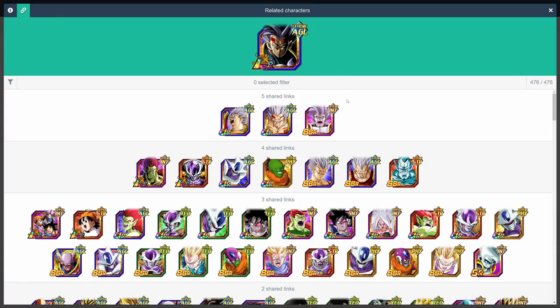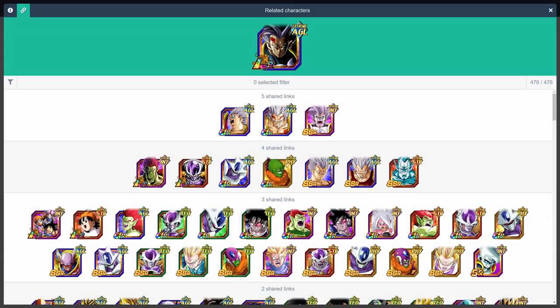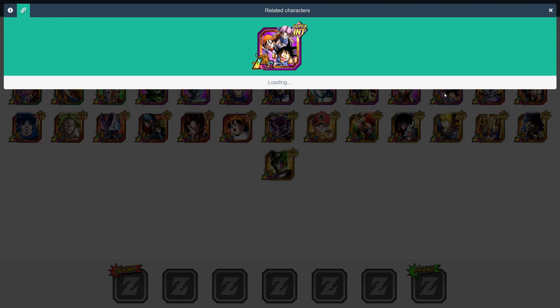LR Baby's best linking partner is definitely his TUR form. They share 5 links, for a total boost of plus 15% attack and plus 6 ki. If you don't have the TUR though, you could also use the free-to-play AGL Baby for the same links.